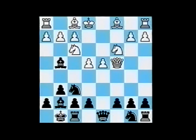Smyslov castled kingside. After e4, he developed his bishop out to g4, attacking the knight, and then set about putting pressure on the d4 pawn by bringing his king's knight back to d7, and then around to b6, simultaneously attacking White's queen and hitting the d4 pawn.